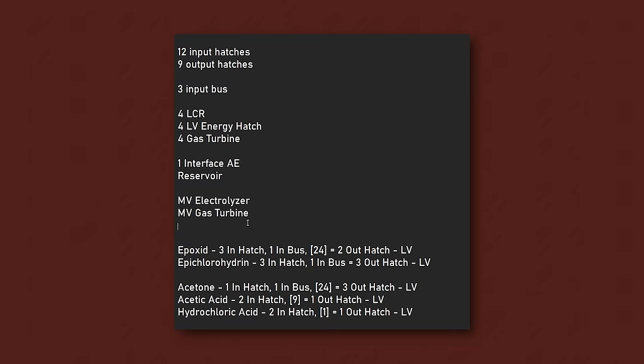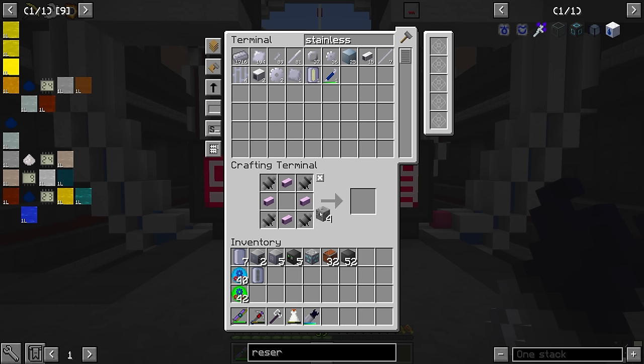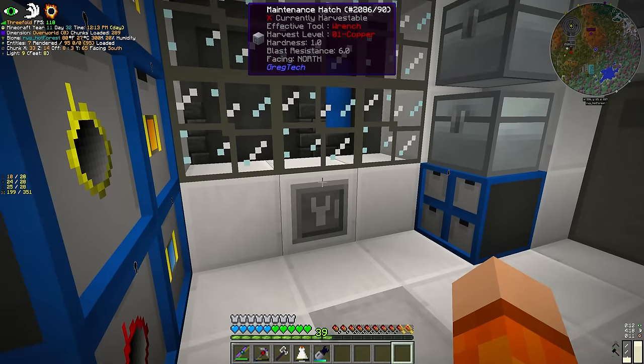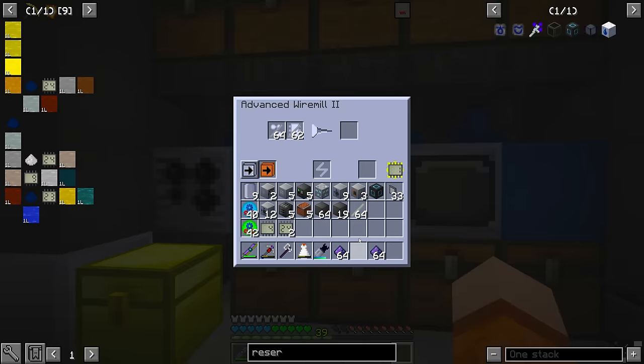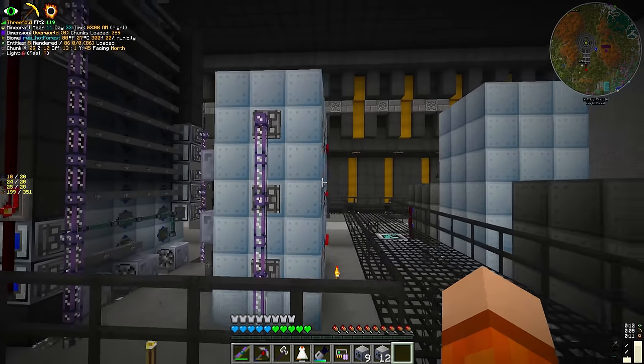Then after we establish how many fluids we're dealing with, I like to lay it out in a little word document or sometimes in game with signs, where we start with the recipes up here. We start with epoxy and epichlorohydrin, and I also like to group them in how we're going to lay out the machines as well. So epoxy has three input hatches for fluids, one input bus — circuit number 24 — and that's going to equal two output fluids. The minimum tier of the epoxy recipe is LV, and for now we'll run them all at LV.